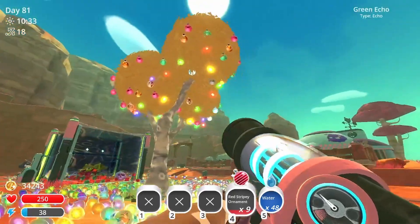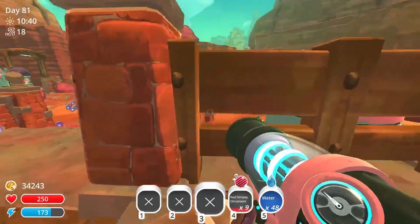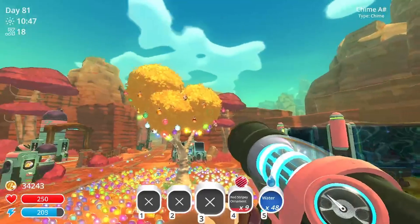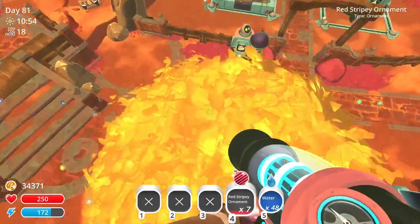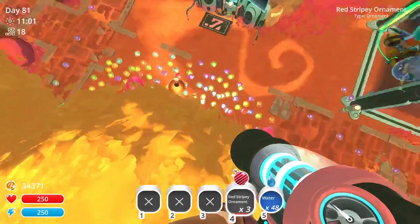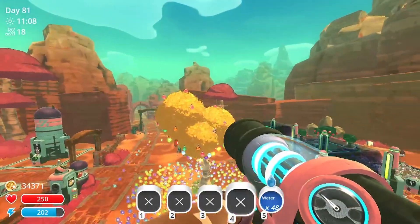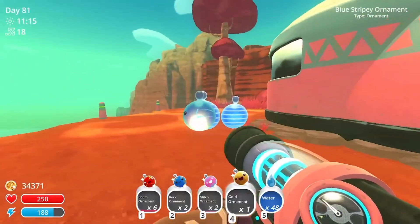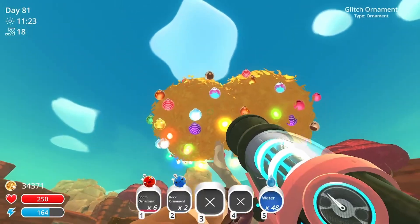That tree is looking really decorated, but I need to do the top part of it. I think I can get the top part by going right here — maybe right here is better. Get up here. Oh yes! I made it on top of the tree! That's an effective way to decorate the tree. There's only two types of ornaments left. I got a gold ornament — put it right there. These ornaments, I really like these. They're nice.